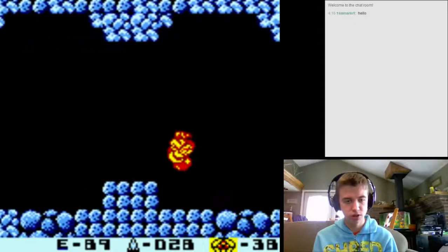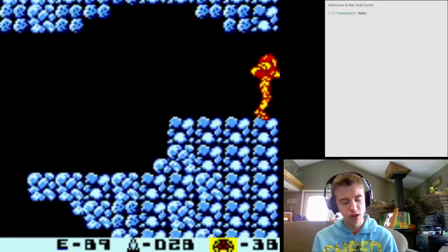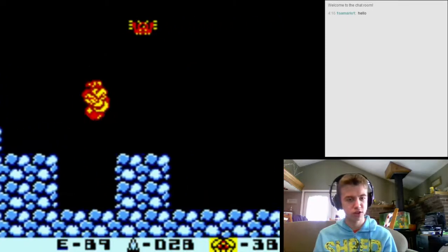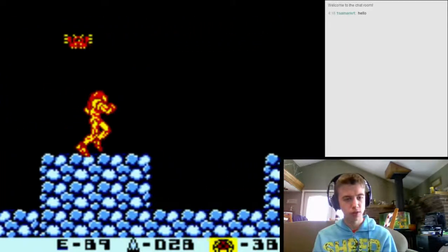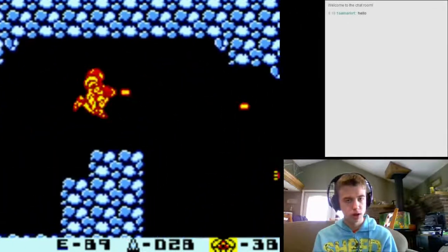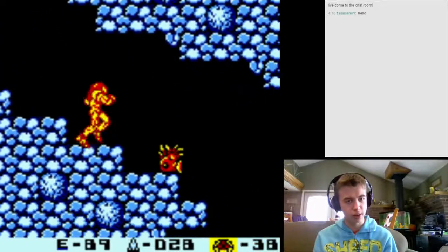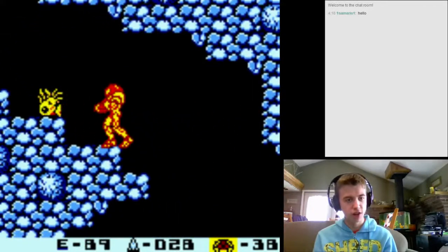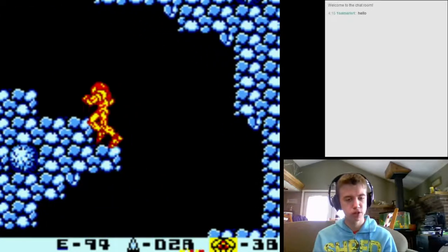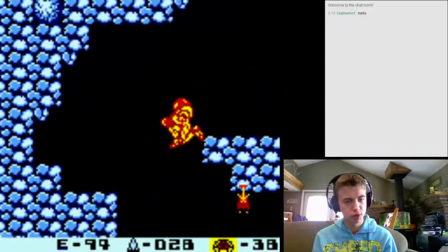Then you can jump here and just keep moving to the right. This isn't like Super Metroid or even Zero Mission - it doesn't get very technical. You just want to fall down these and jump back up. Now if you want to fall right there, don't hold right or you'll hit that enemy. These guys do tons of damage and take a lot of shots to kill. You can kill them with one missile shot but it's really not worth it, so just try and run right by them or jump over them.